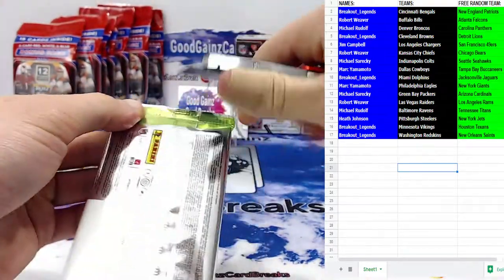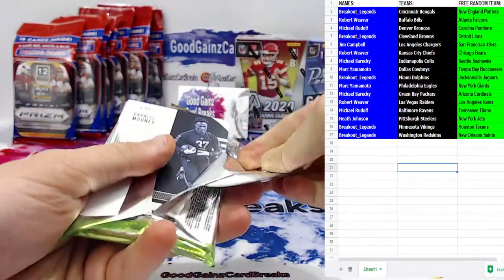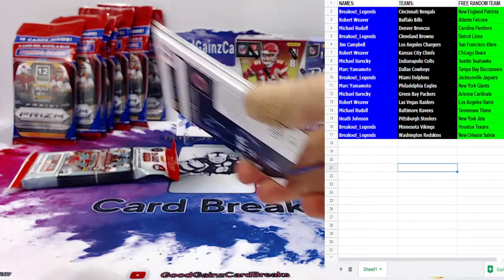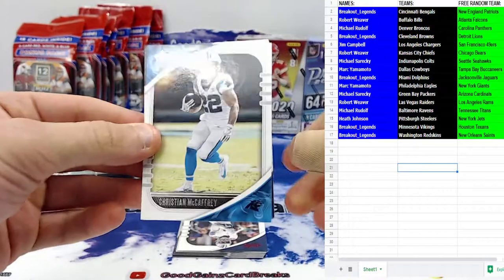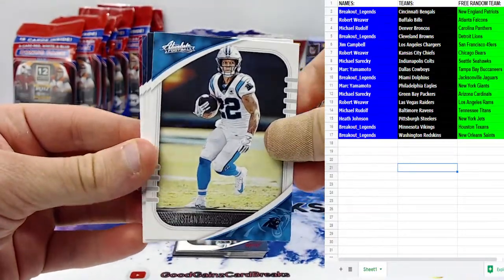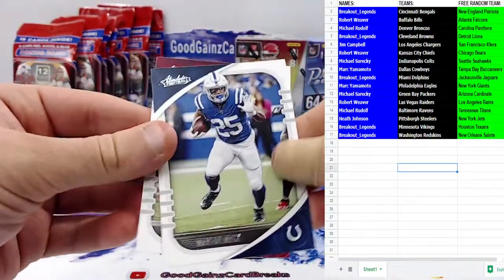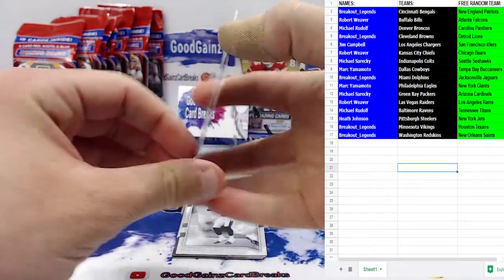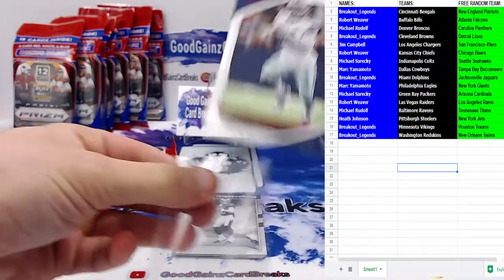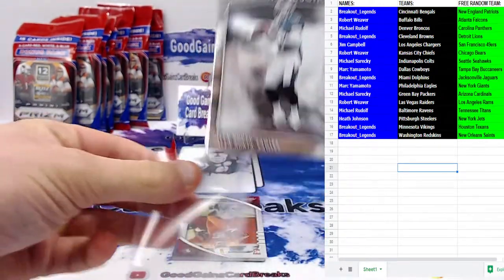A little less thick of a pack here — final Absolute bonus pack. I'm speaking it up, you know how it works here. CMC for the Panthers, David Johnson for the Texans, Marlon Mack for the Colts, Jimmy G on his way out of San Francisco. We've got Zeke red foil for the Cowboys, and your first 2020 quarterback of tonight's break is going to be an Introductions insert of Jalen Hurts for the Eagles.